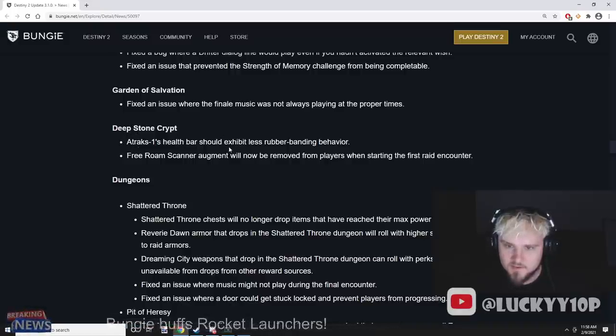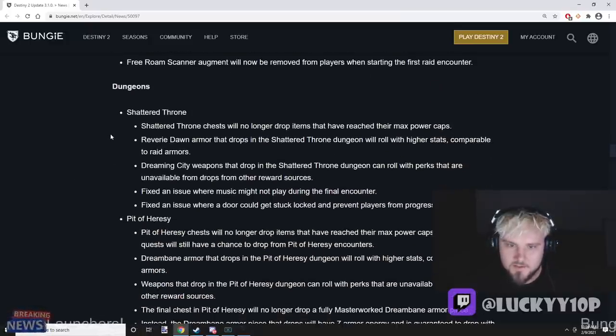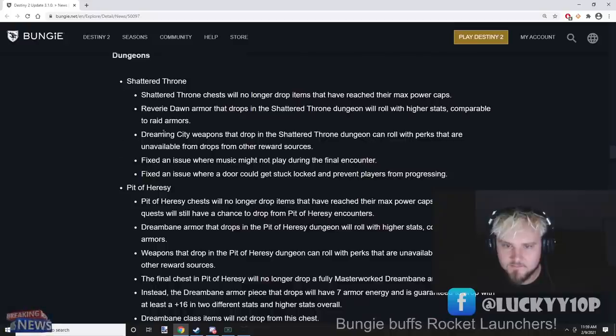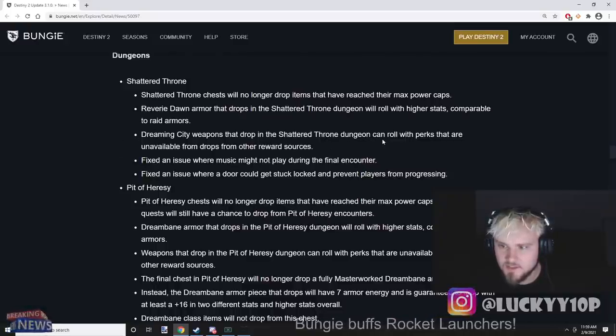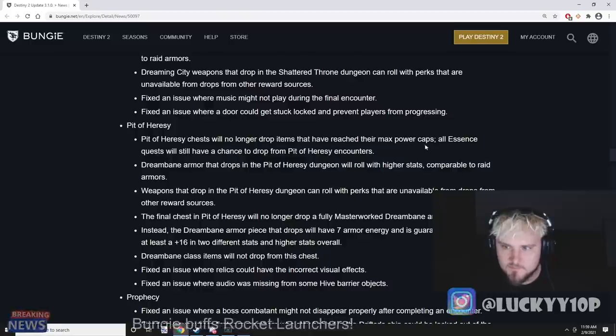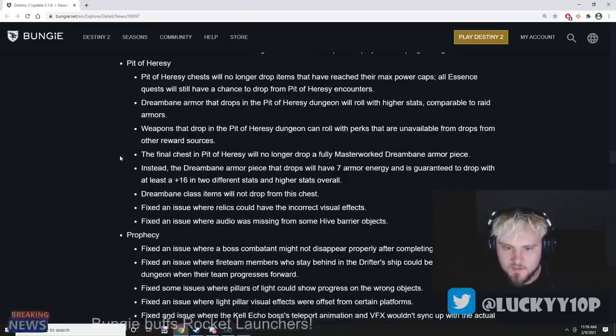Atraks-1's health bar should exhibit less rubber banding behavior. The free room scanner augment will now be removed from players when starting the first raid encounter. For Shattered Throne dungeon: chests will no longer drop items that have reached their max power cap. Reverie Dawn armor that drops in the dungeon will roll with higher stats comparable to raid armor. Dreaming City weapons in Shattered Throne can roll with perks unavailable from other reward sources.